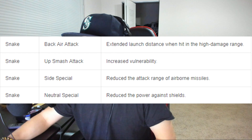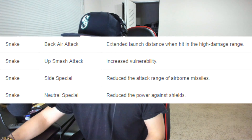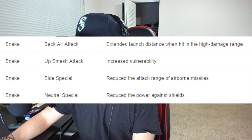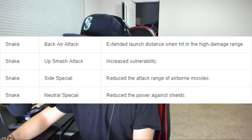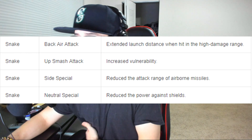Back air has extended launch distance when hit in the high damage range. Up smash has increased vulnerability. Side special reduced the attack range of airborne missiles, and neutral special reduced the power against shields. There's been a big change with most projectiles doing less shield damage, and we'll go over the differences in patch 2.0 and patch 3.0.